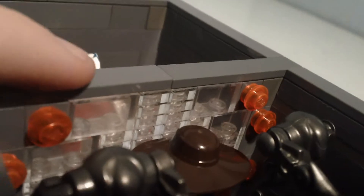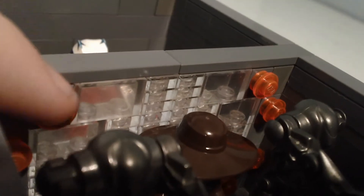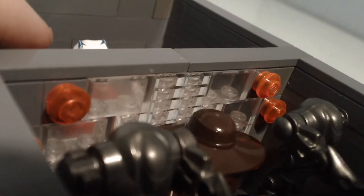Now, over here I got the Ray Shield, and I know it's not orange. I was wondering how I would do that, but I decided to put orange dots to represent the orange outline of it, and I put clear pieces because it's hard to see through.